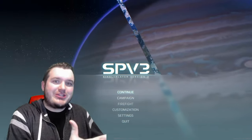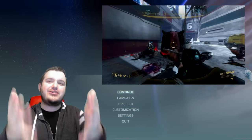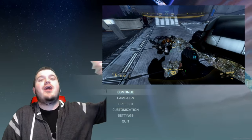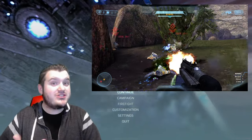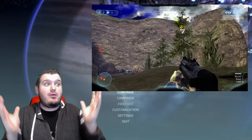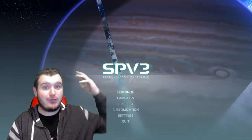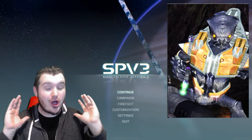But the grunts of SPV3 don't just look different and use new weapons — there are small gameplay details you might notice when shooting them. For example, the feature introduced in Halo 3 where shooting a grunt can cause his methane tank to explode off and send him flying through the air — we all love that — that's in SPV3. It wasn't in Halo 1 or Halo 2, it's in Halo 3, and it's here in this mod too. Also, when you shoot a grunt in the face, you might see his face mask get completely blown off, giving you a really good look at these guys' faces.